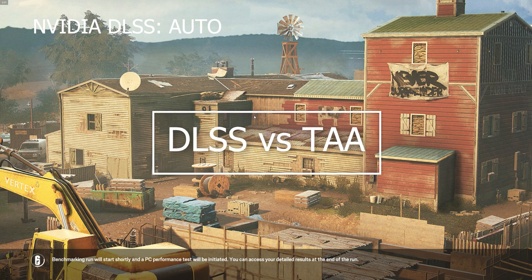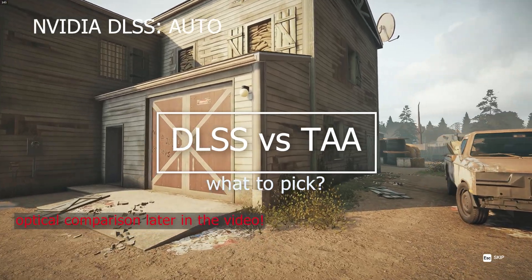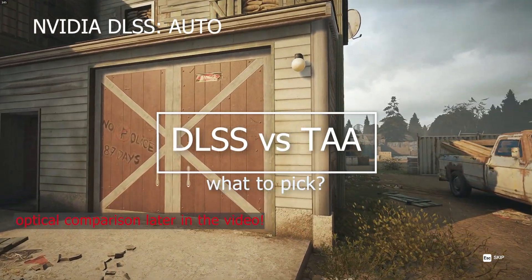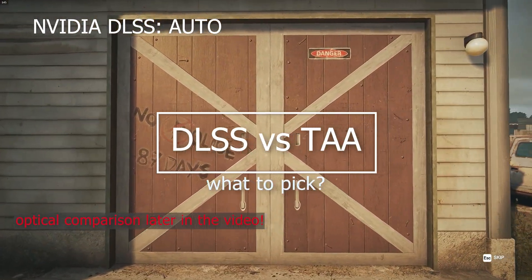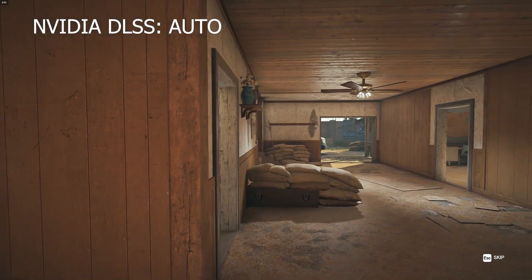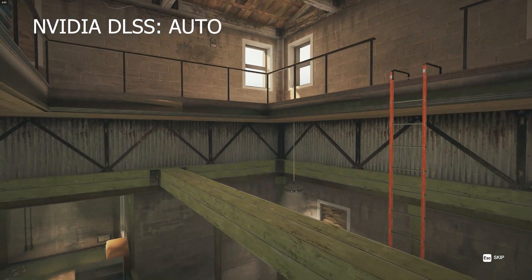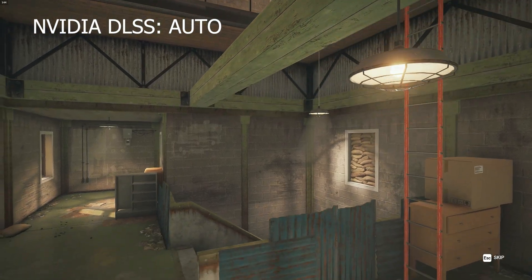Hey guys, one or two years ago I did a video about Rainbow Six Siege where I tested NVIDIA DLSS with different settings and tried it on and off. My conclusion there was actually to go with DLSS, but since my hardware has changed since then, I wanted to test this again and see whether this is still true or not.